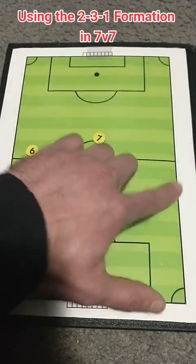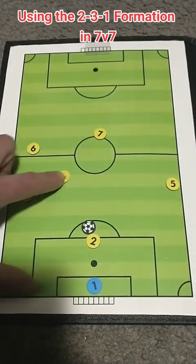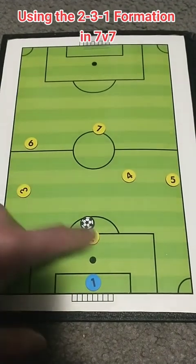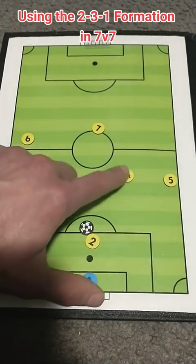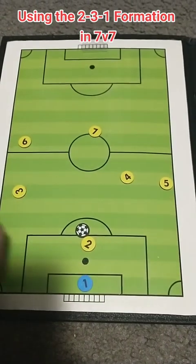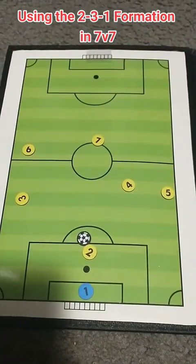Now, this is where things are a little bit interesting. Our other midfielder — we want to make sure that they do not get in the way of these through passes to our attacking players. They will stay and try to shift into spaces here without blocking off the through pass into a striker.